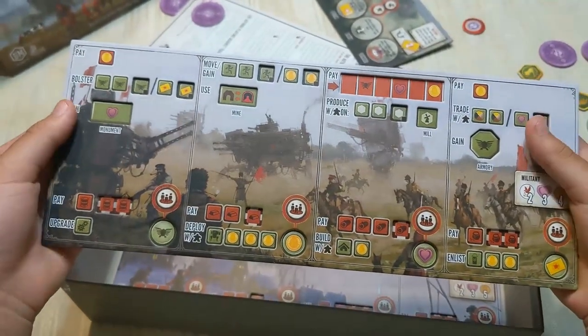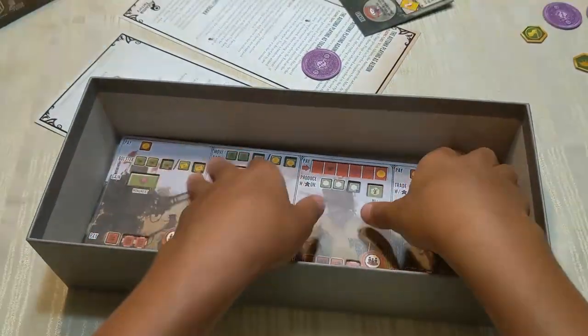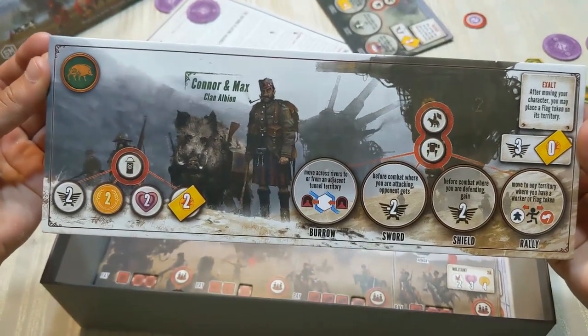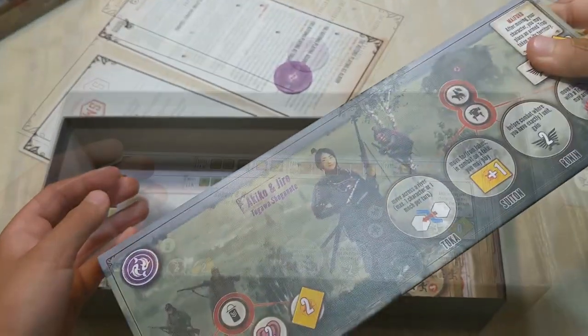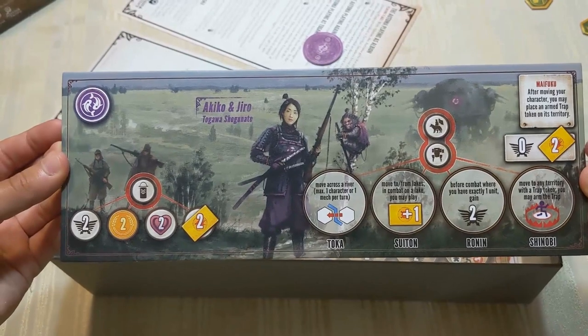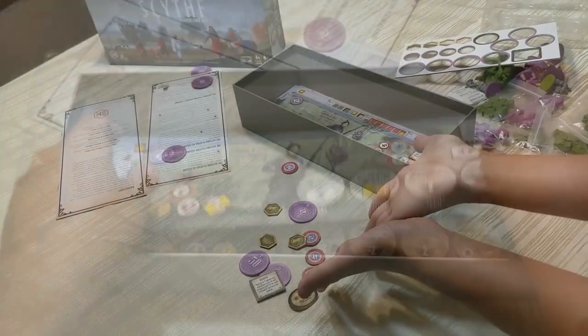As usual, the art is stunning. I've always loved the art to this game and everyone has always commented on it. We've got two new factions: we have Clan Albion and we have the Togawa Shogunate. Those are the two factions included in this expansion.